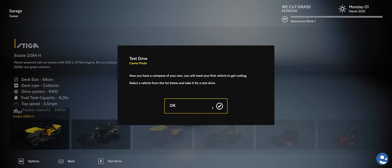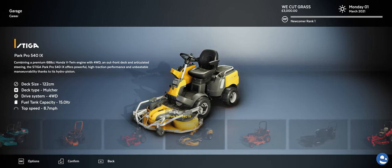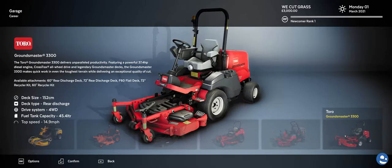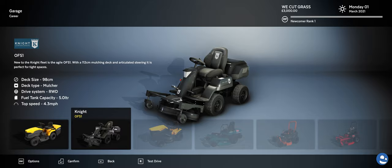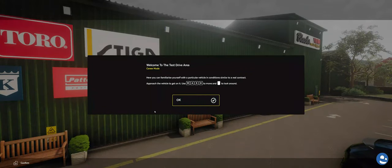Select a vehicle from the list below and take it for a test drive. I turned the sound down quite a bit because the music was blasting and I couldn't find an in-game volume mixer, so I've been using the Windows volume mixer. Let's go with the Knight mower. Hit test drive — 'Are you sure you want to test drive the Knight?' Yes. I'm just really attracted to cutting grass in these games. I don't know why.